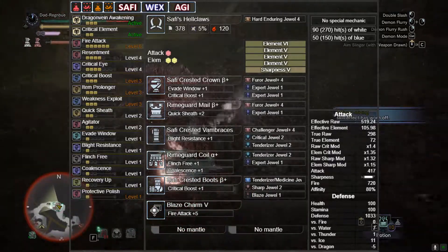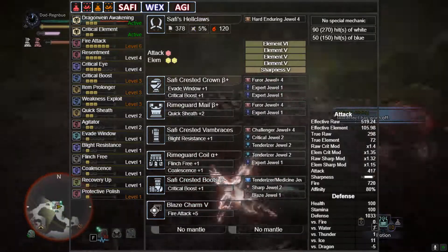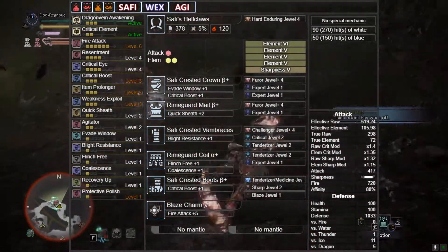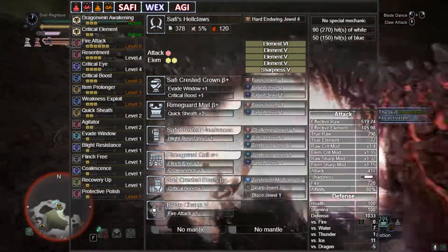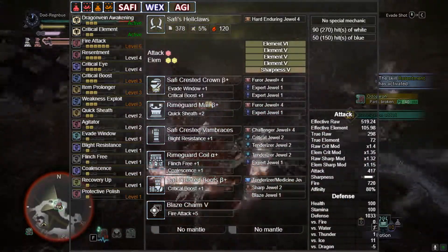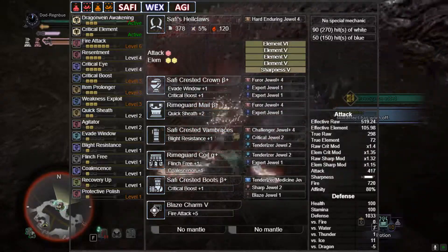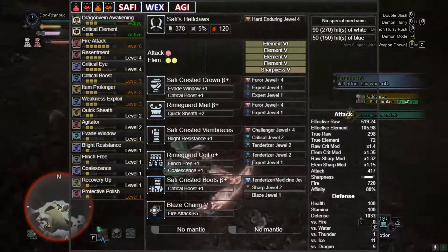Safi helmet with Resentment, Expert, Expert; Rhyme Guard Mal Beta with Resentment, Expert; Safi Gloves with Challenger, Critical, Tenderizer; Rhyme Guard Alpha — we need that Coalescence — with Tenderizer, Expert; and then Safi Boots with Tenderizer, Medicine, Vitality, whatever you want, with Sharp. Then your last decoration and charm in this case are going to be for Fire Attack, just to hit Fire Attack level 5.